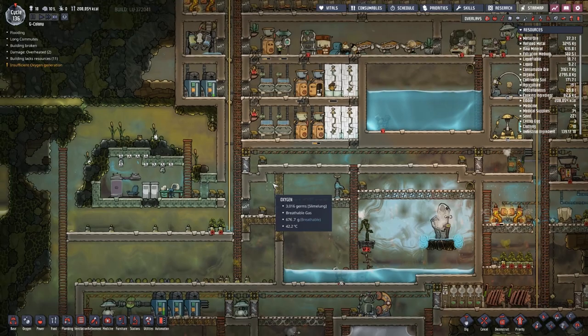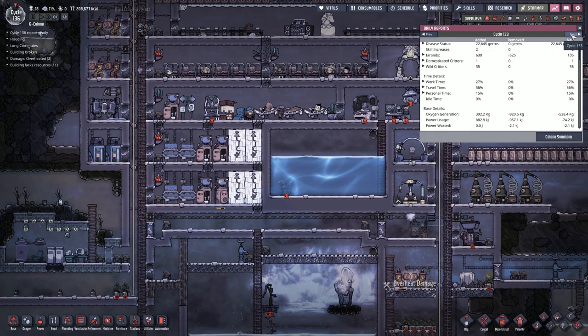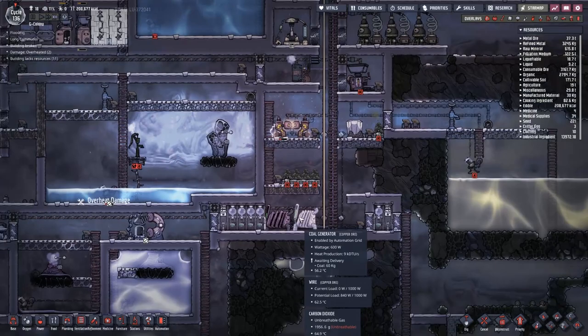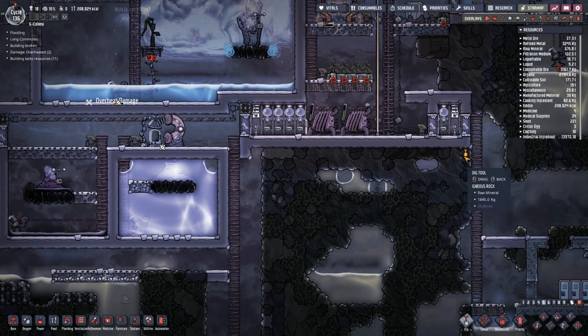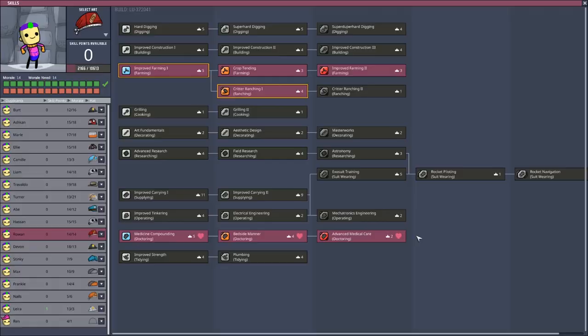Insufficient oxygen generation. When we check the cycle report it has improved from minus 500 only to minus 280, but with the coal generators going back on and the algae distillers now distilling, hopefully that'll be a bit better. We're also going to start to remove all of this and dig our way down through all of this slime.